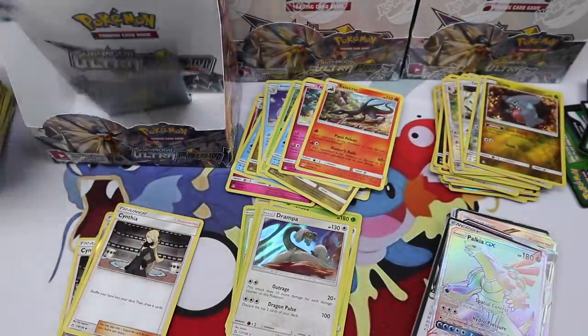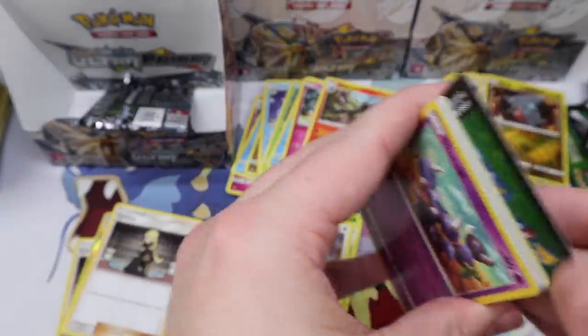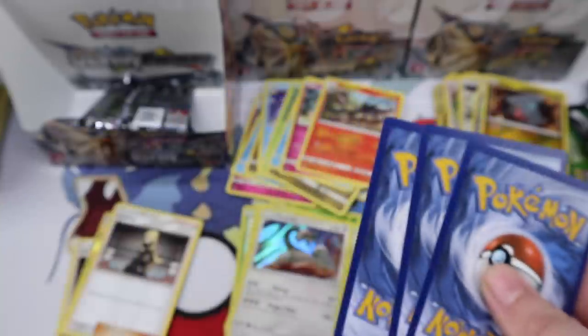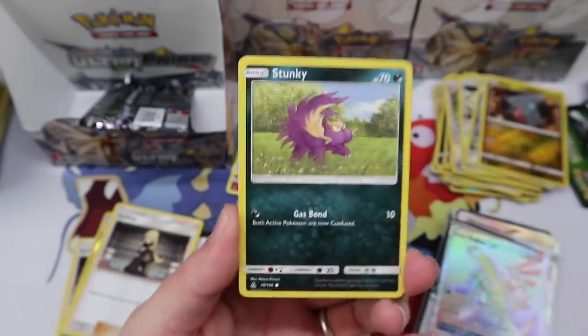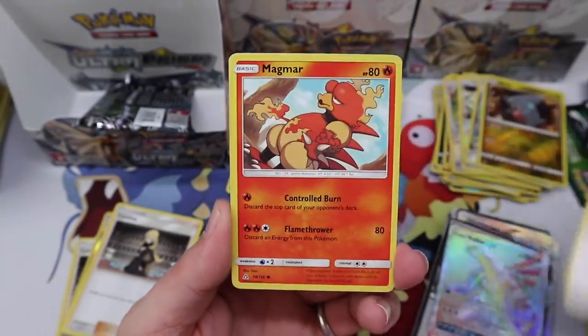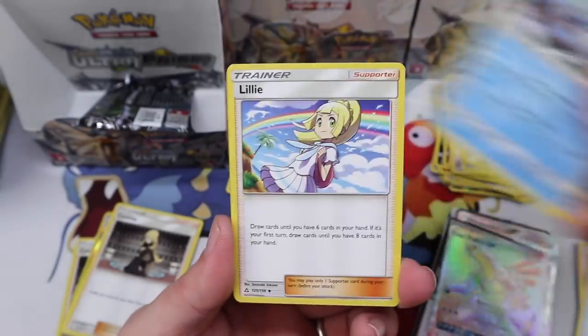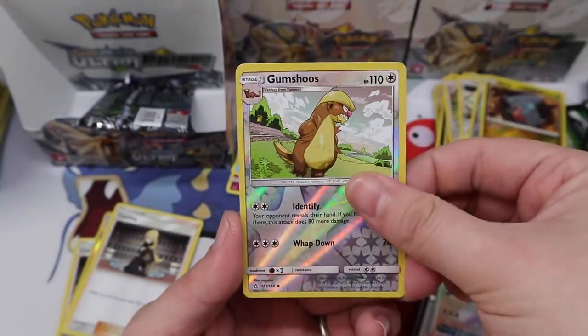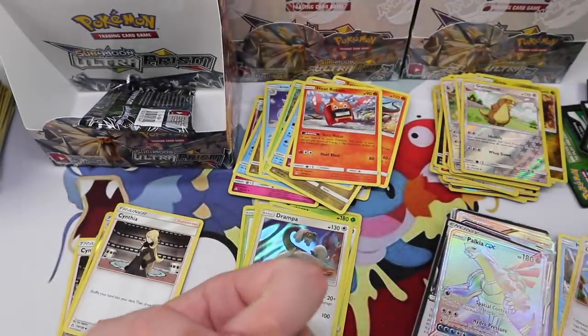I'm feeling one more pull in one of these last two packs — I'm feeling it. I'm hoping for it, just because I think it'd be cool to end on a good note. We've been really lucky so I'm not complaining at all. Lily, Gumshoos reverse, and a Heat Rotom — did we get all the Rotoms? That's pretty cool.